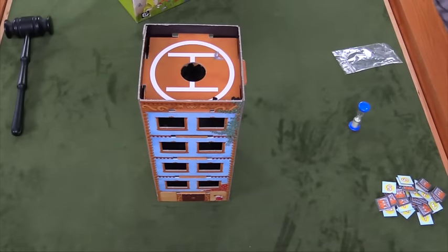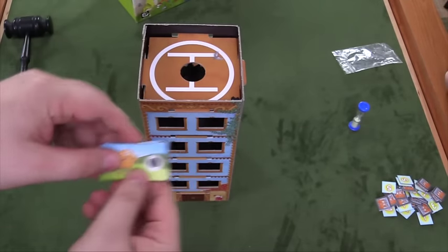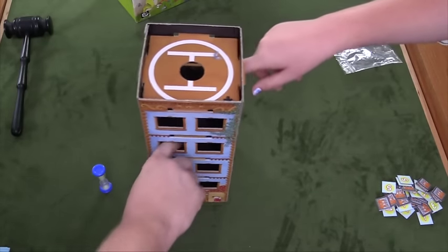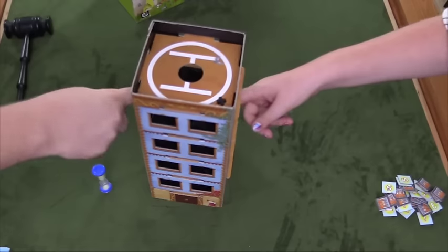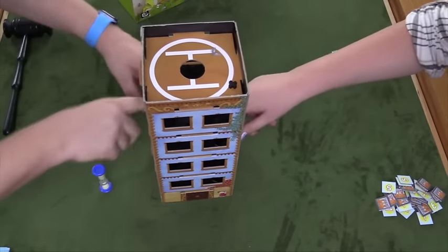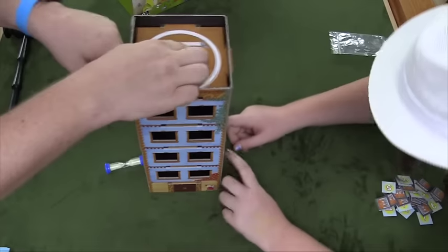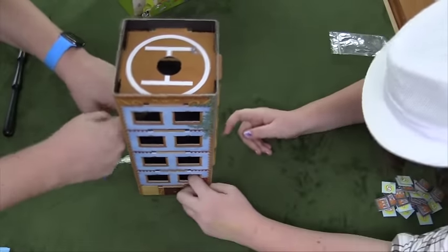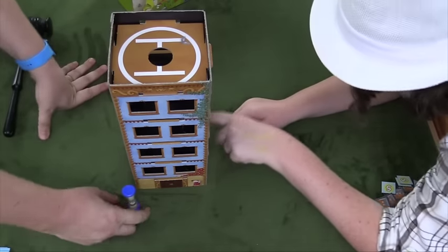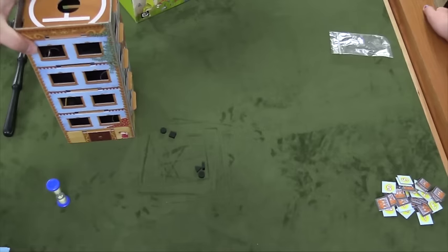Each player is going to draw a tile that shows what kind of monster you are — maybe you're the triangles, maybe you're the squares, maybe you're the circles. Someone is going to flip a timer, and as soon as that timer is flipped, you're going to start sticking your fingers through the hole and moving yours down to the very bottom. You're moving tokens down, sticking fingers in and moving around, and everyone's moving different monsters.